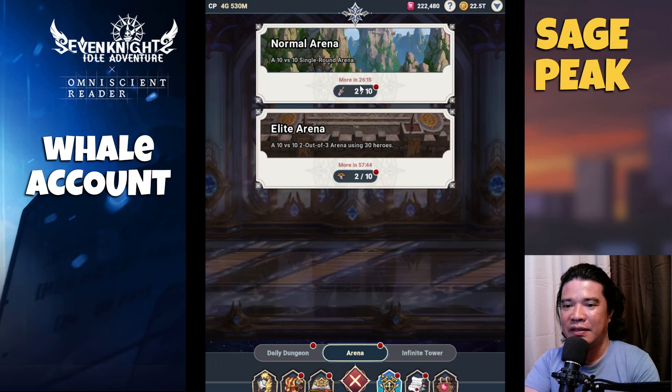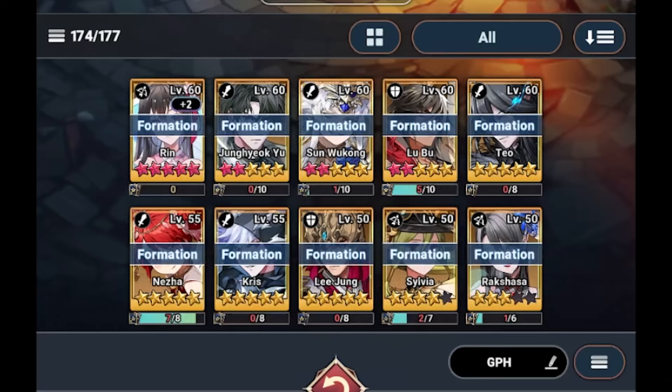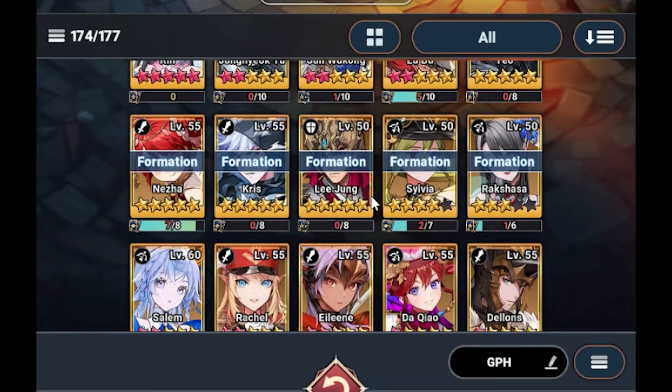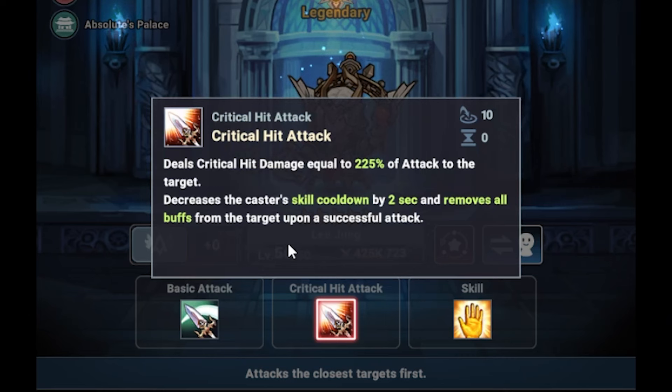Okay, let's do some five or seven arena battles. Our formation: Rin, Jong Yukyu, Sun Wukong, Lobo, Teo, Nesha, Chris, Lee Jung — I'm using Lee Jung now — Sylvia, and Rakshasa. If you check Lee Jung, take a look at that — that is a full crit rate.